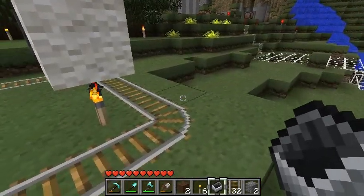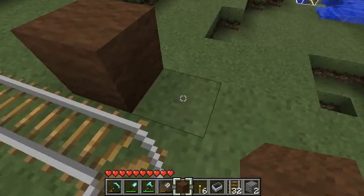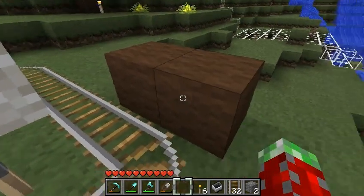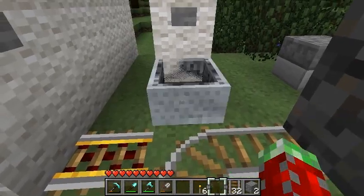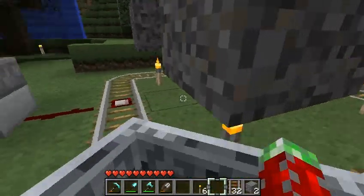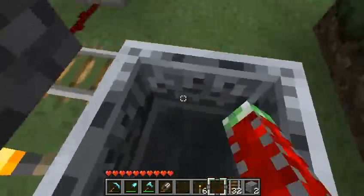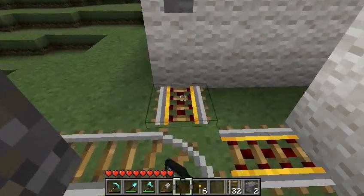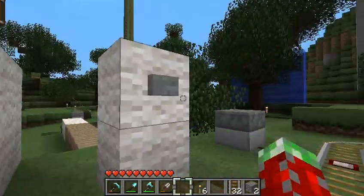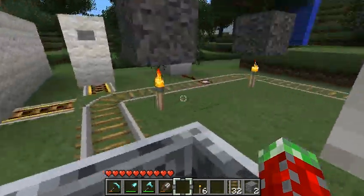Here's a little bonus tip: if you put blocks like here or here, either one, they will slow down your cart going this way. See how it's a lot slowed down? But they won't slow your cart going the other way — going this way, these guys don't slow it down at all.